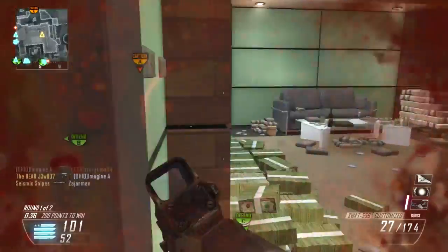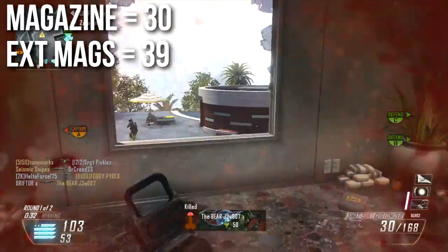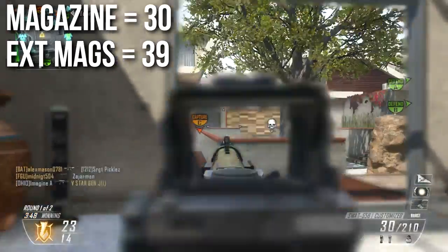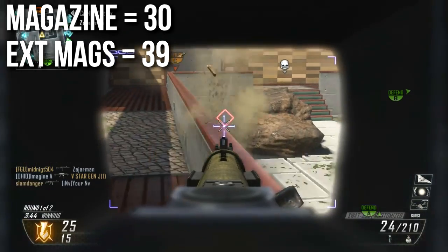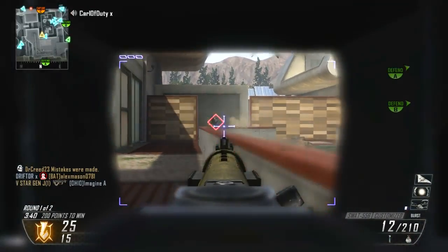Magazine size is very standard at 30 rounds per magazine. If you put extended mags on it, you go up to 39. In burst fire mode, you're going to be shooting it slowly so this won't be a problem at all. If you go select fire and shoot fully automatic, you'll burn through your magazines very quickly and you'll need that faster reload time.